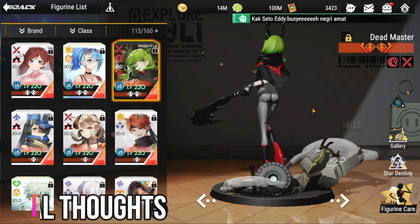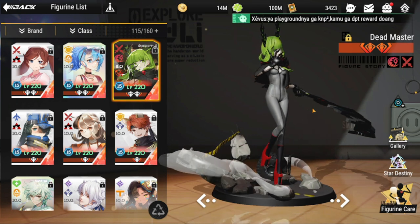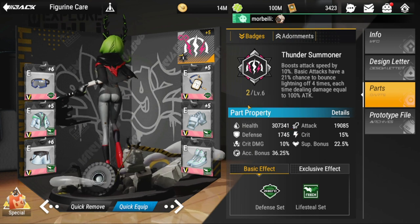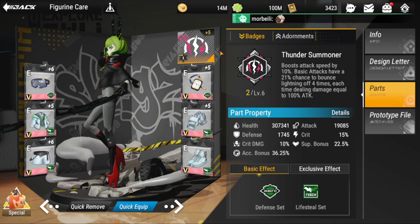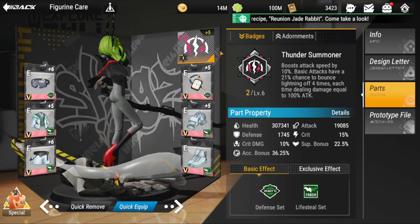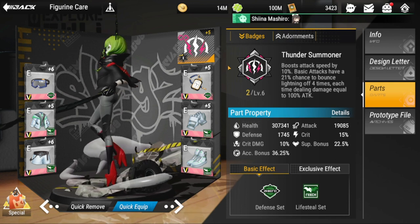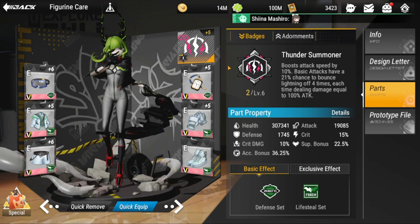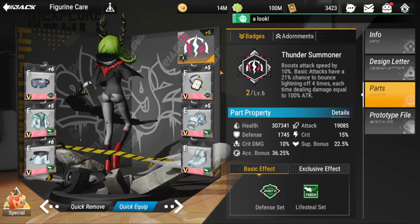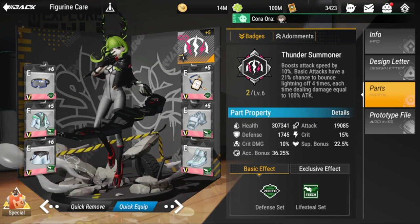My final thoughts: she has great damage but just needs to survive to deal it. Her survivability is really built around her gear — her parts and badge are a big portion of that. She is very gear-dependent; like other high-DPS figures, she's a glass cannon. The only way she can survive is with additional life steal and increased attack speed. That's it for Dead Master — let me know your thoughts in the comments. Thanks for staying this far, take care and stay safe — this is the Warden, and I'm out.